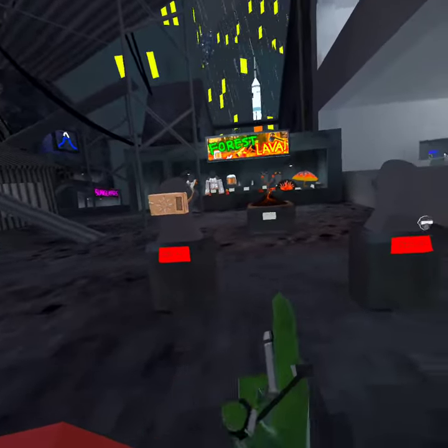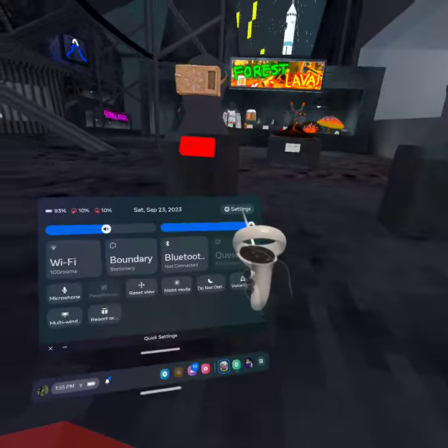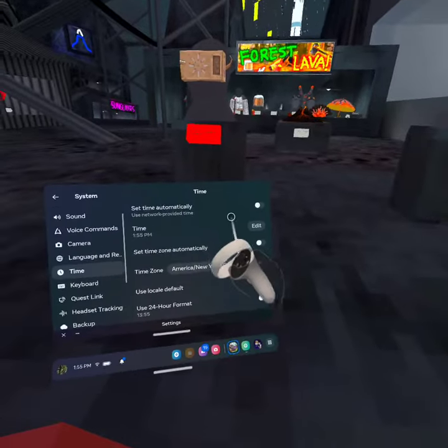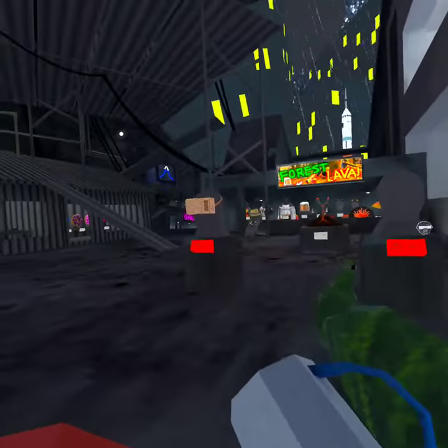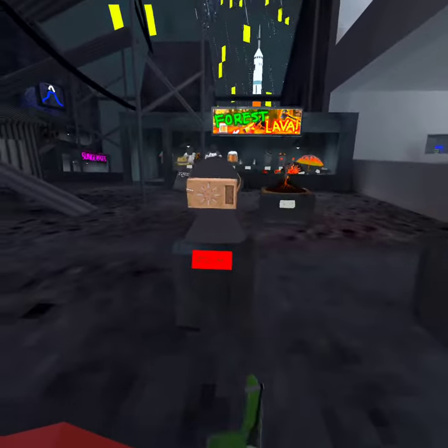If you go to Settings, Display, go to Time, go to Set Time Automatically, set the time to 1pm at least, and boom — you will be able to see these even if you're already in the game.